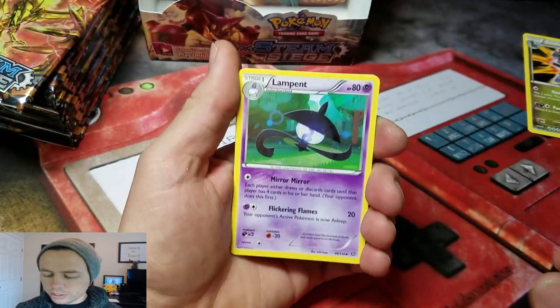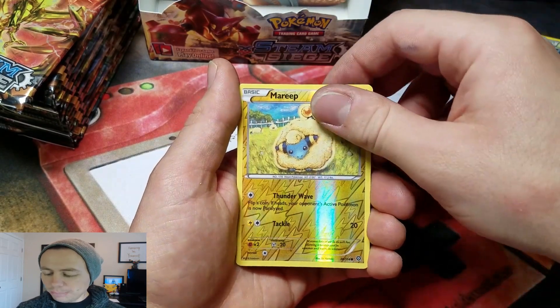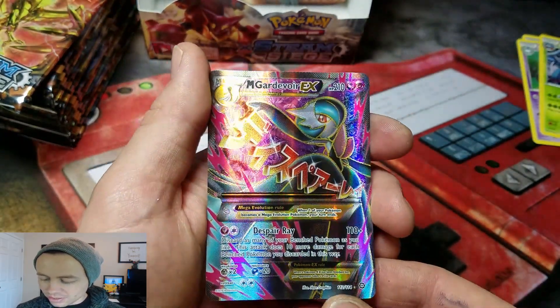I can tell it's going to be a good pack. Lampent, a Gardevoir Spirit Link, Tangrowth, Mad Reap Reverse — nice! And a Mega Gardevoir EX, full art. Nice!